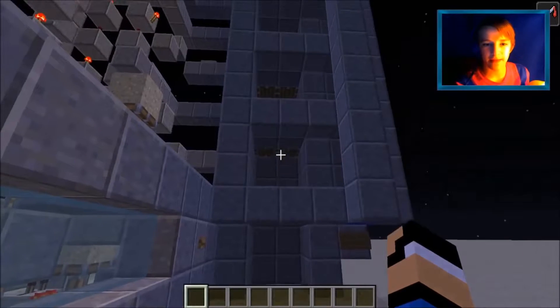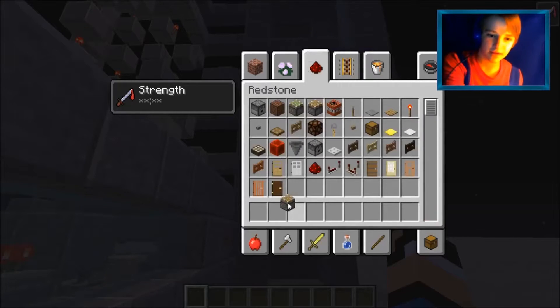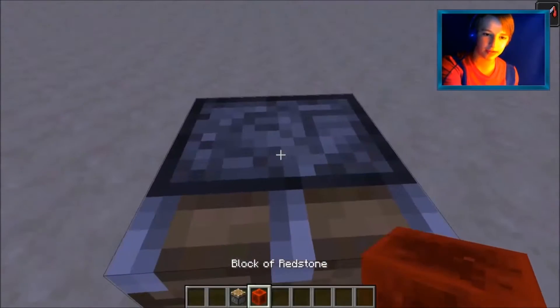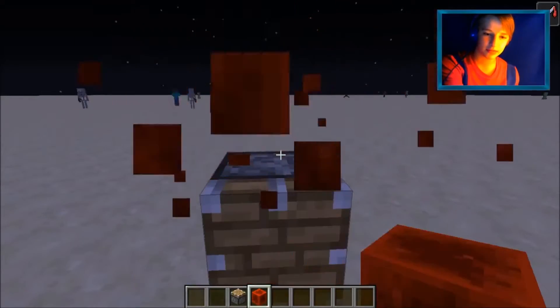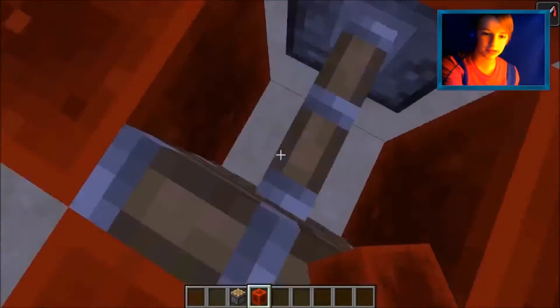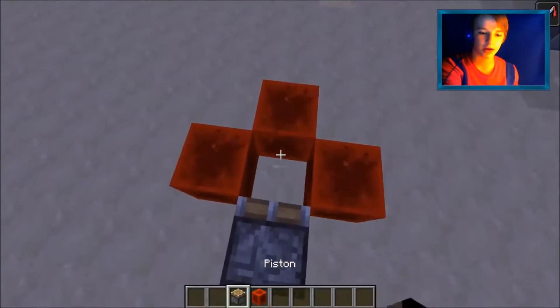If you go to the second floor it'll be that one and then that one. It's using the 1.9 piston glitch — I'm not sure if it's a glitch because they're leaving it in. If I'm standing on this side of the piston and it pushes through me, when I break it, it pulls me behind it. It works for up as well.